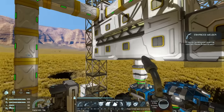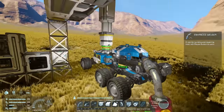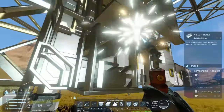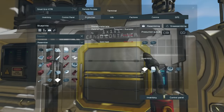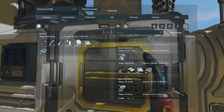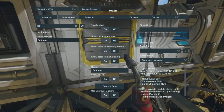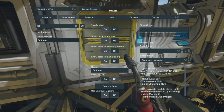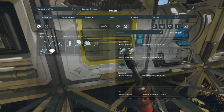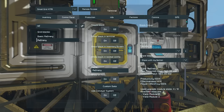Now it's time to collect some gold so we can put yield modules on our refinery. Starting to build the yield module on the back of the refinery, making sure the upgrade ports line up. As soon as the assembler completes the first 20 superconductors I'll be able to build that yield module, which will increase the amount I get from the remaining unrefined gold. There we go — yield module on, and the second yield module is almost complete. Effectiveness is up to 119%.